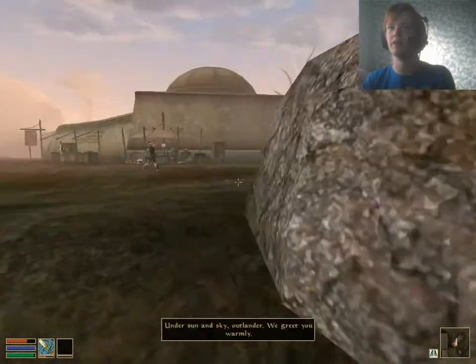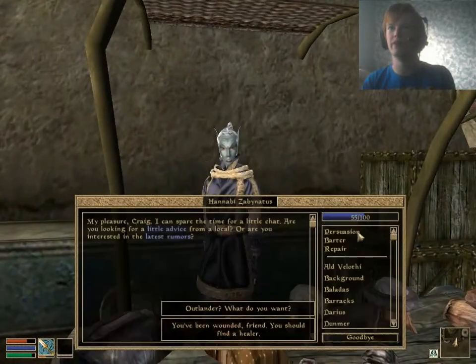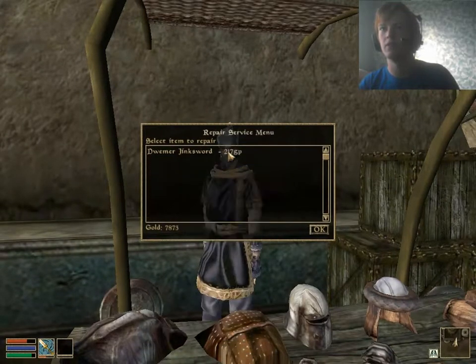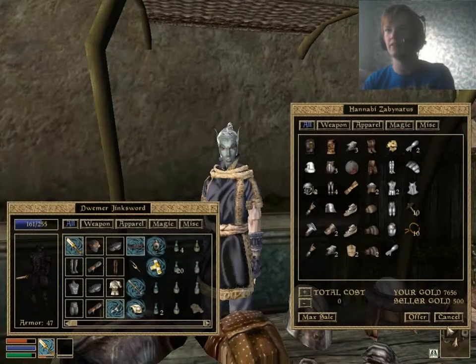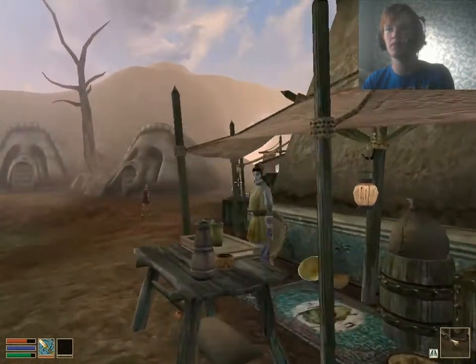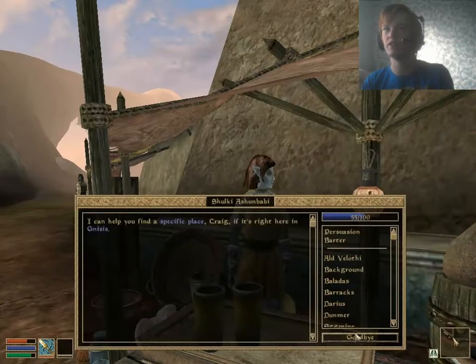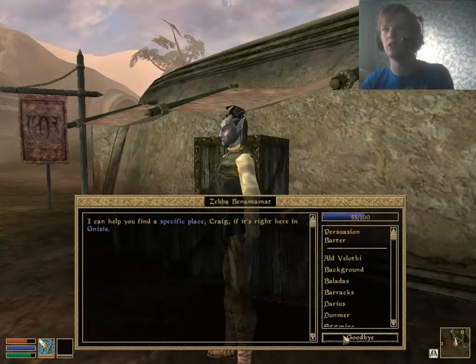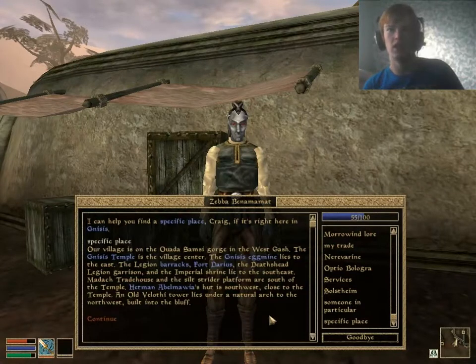I know a bit of my health has regenerated as well, which is always good. These vendors here - oh, repair! Thank God for that. Repair all - oh, there's no repair all button. It didn't actually cost that much, did it? It doesn't actually sell anything like that though, which is a shame. The temple could actually sell potions, I'd imagine. Fort Darius probably. Imperial Shrine. Madak Trade House. We'll check the temple, the shrine, and the trade house.